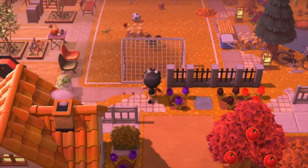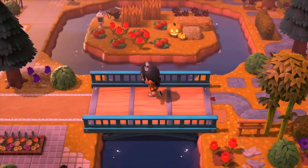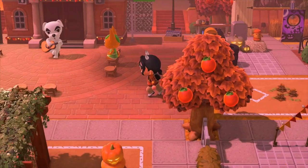Parts of my island are very accessible to each other — it's really easy to get around, and there are a lot of different ways to navigate. Here's my resident services; there's KK and Tangy having a good time over there. If you go up behind, there's a double staircase that brings you up to the shopping district.